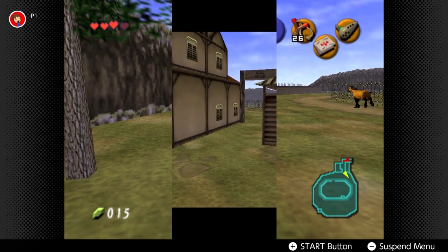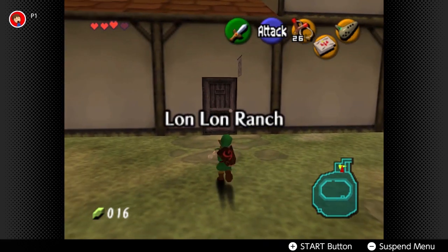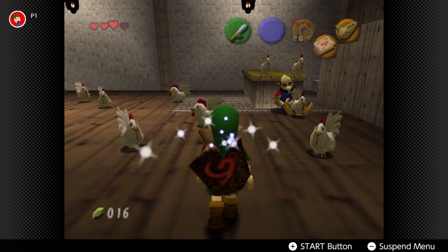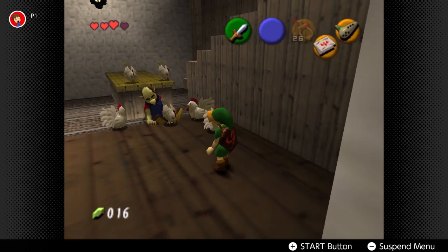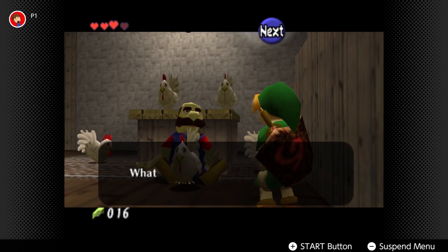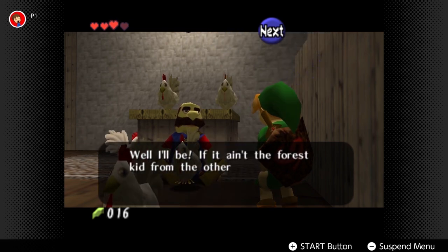There are a few things we can find in here. First there's a gold Skulltula - during the daytime if you roll into that tree you can find it.